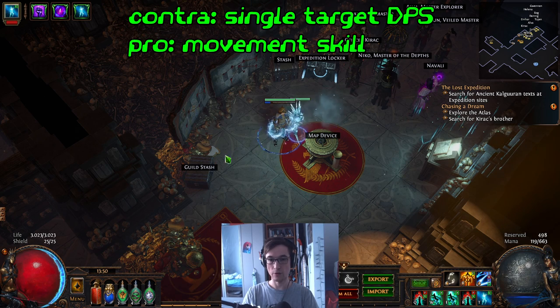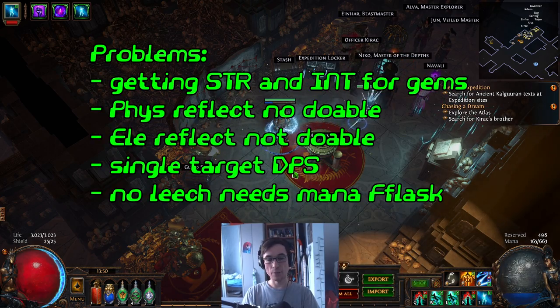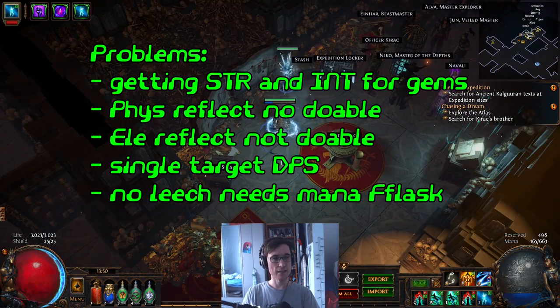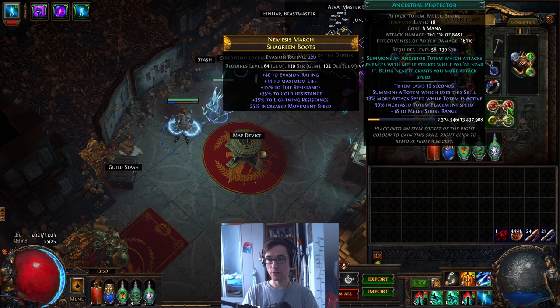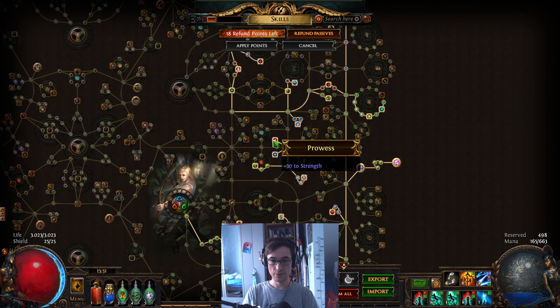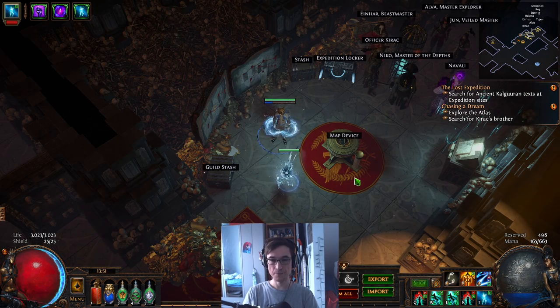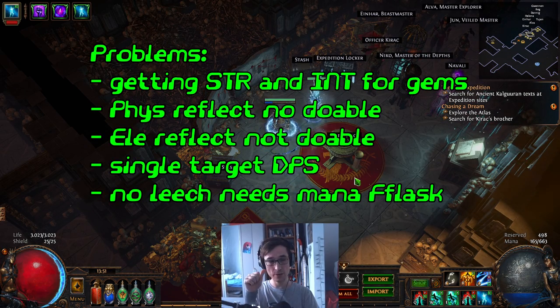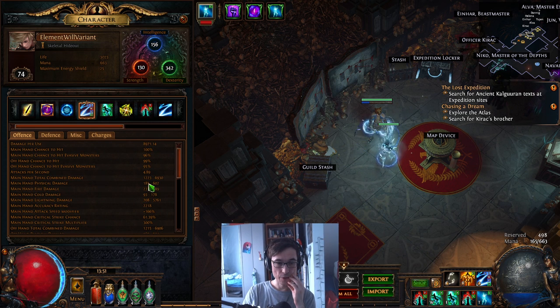The single target of the skill or of the setup seems to be lacking a bit. I did not activate my flasks until now because then the mana is pretty much gone. Problems this build has include getting enough strength and intelligence for the gems and for the items you want. Because we want to use Ancestor Protector with Polarize, that means we need like 130 strength already. That's why right now I skilled Prowess and Thief's Craft. So I have enough int and strength but I'm just barely at 130 — really struggling with that.